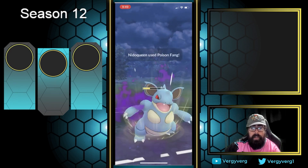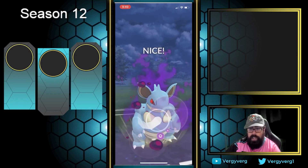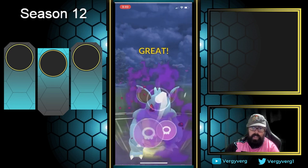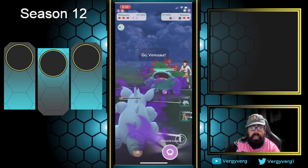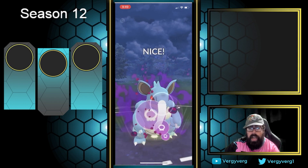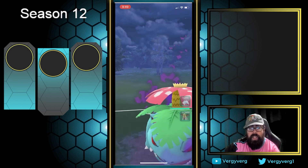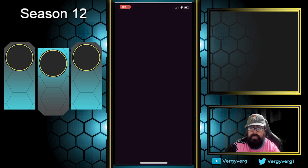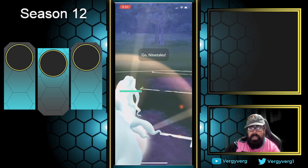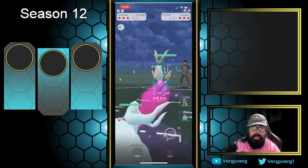When they come back in with Talonflame we have this massive energy advantage. Every time they throw an Incinerate you can throw two Poison Jabs and then throw your move — that's the best timing, and it really gives Nidoqueen a big edge. Then they come in Venusaur, I throw the Poison Fang and dip into Giratina. It's a really quick game one — they end up quitting. These battles are in the 2350 range.